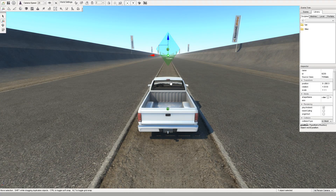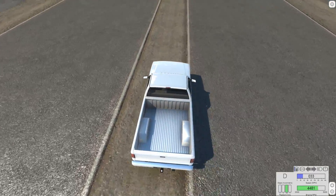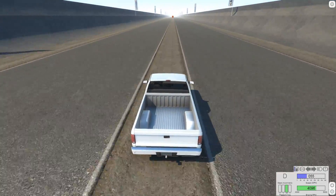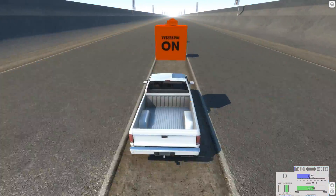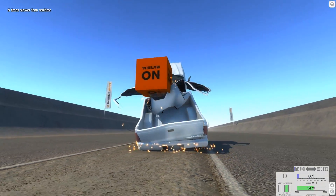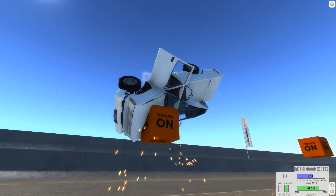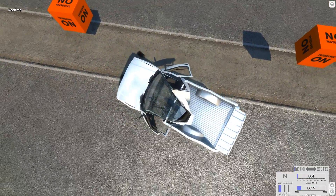One nice thing about Endless Highway is that the road makes it easy to stay lined up with the cubes — just stay between the two lines and you'll be perfectly aligned, which will allow them to tear your roof off. At least as close as you can do that in BeamNG Drive. Looks like we're going to hit it right there — I didn't think it was going to hit that soon. We hit it right there and did a backflip. Can we stick the landing? Yes.